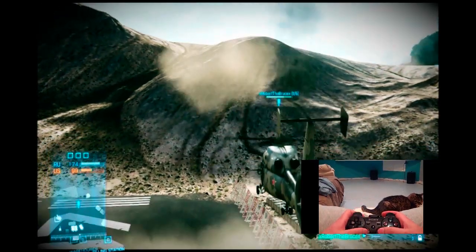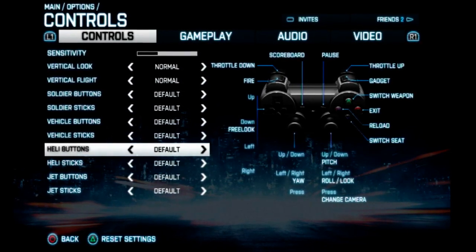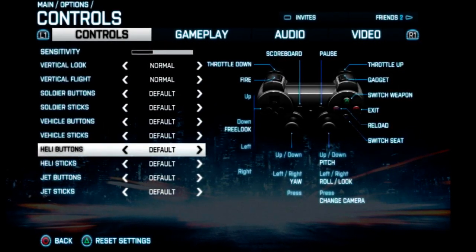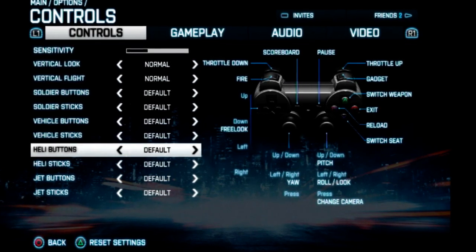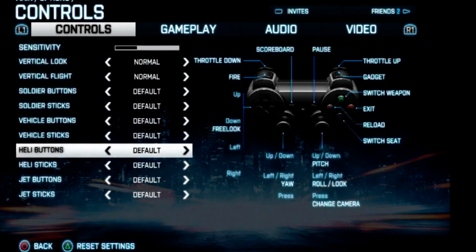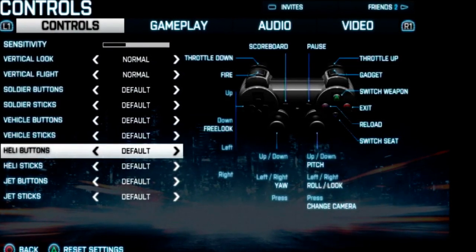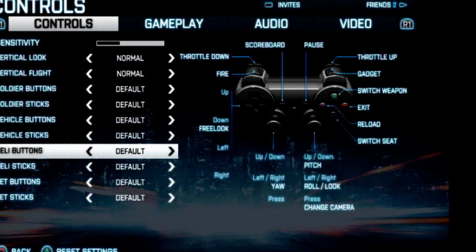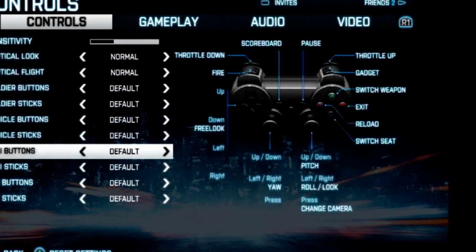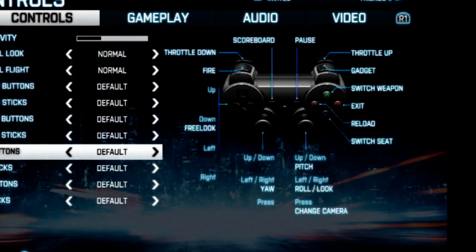With that said, let's get right to it. First we're going to take a brief look at the controls. Just focus on the left and right analog sticks. The left stick controls the yaw of the helicopter — in layman's terms, this means it's going to turn it left and right without affecting the angle of the helicopter. It's a safe stick to use. Moving the left stick up and down does nothing; it only turns it left and right.